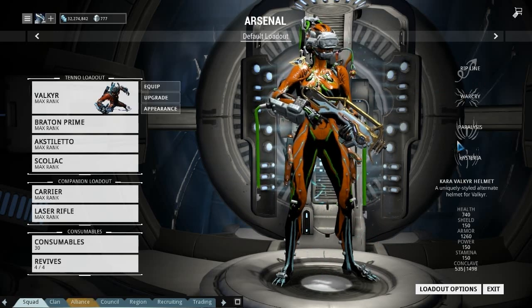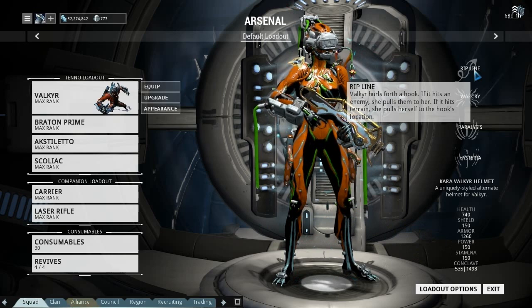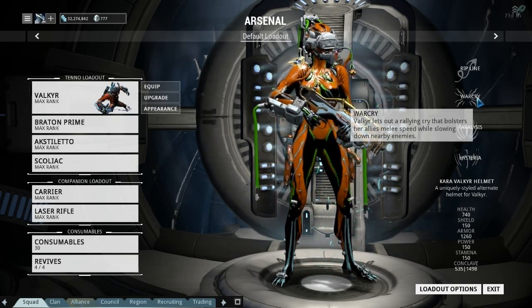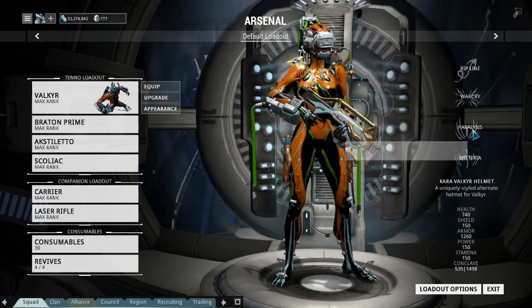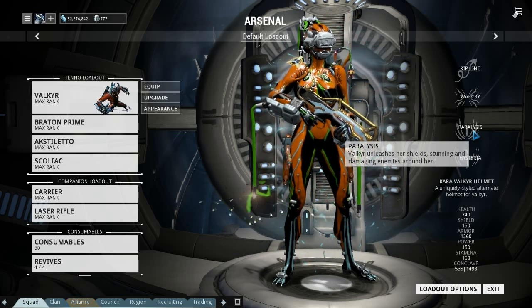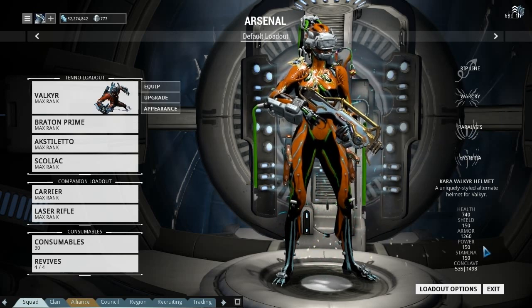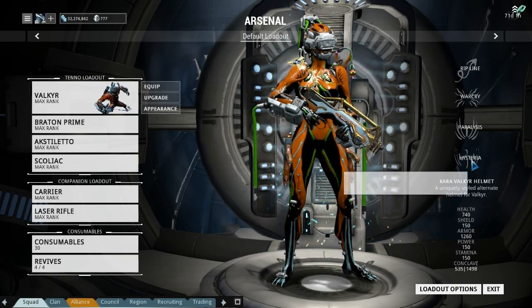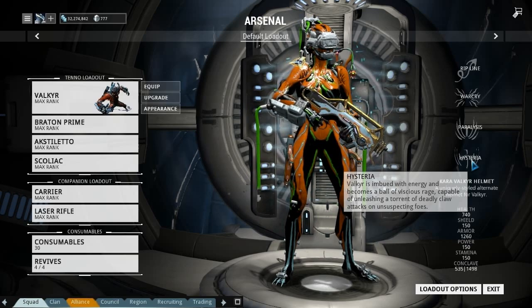She has four abilities like the rest of them do. Ripline is basically a grappling hook - you fly across the map with it. Warcry basically increases melee speed while slowing down nearby enemies. Paralyze uses your shields to stun and do a little bit of damage to enemies, which seemed a bit weird considering she has a shield capacity of 150 when maxed. And then we've got Hysteria, which is basically her party piece.